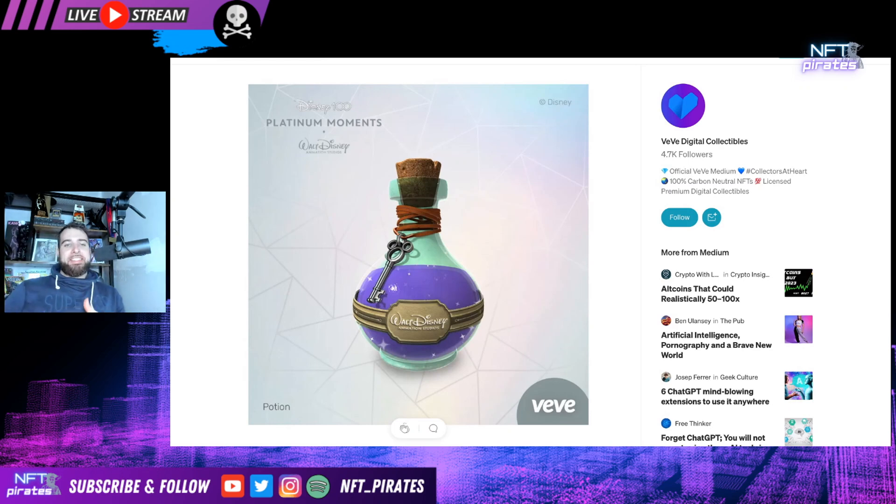What is up, Vivi family? This is insane. Disney has just released that they are going to be having a transformative potion that is going to be able to burn Disney collectibles into really amazing posters. This is the first time in history that Disney has done a burn mechanism, so this is a big deal. And I'm here to explain it to you really quickly and proficiently and what I think it means.